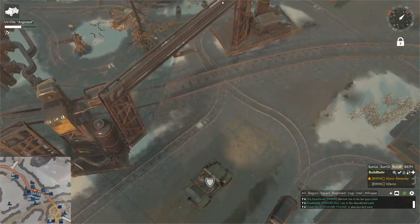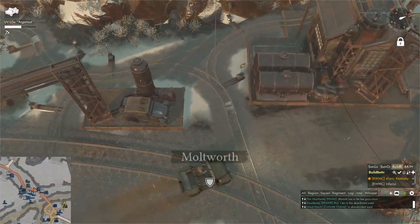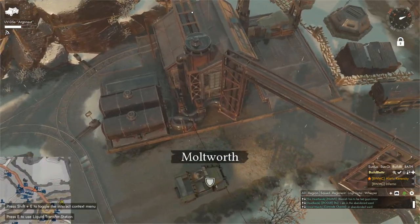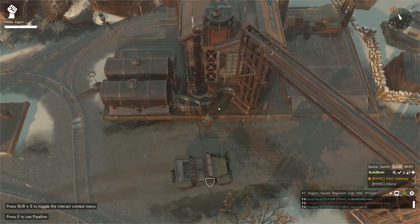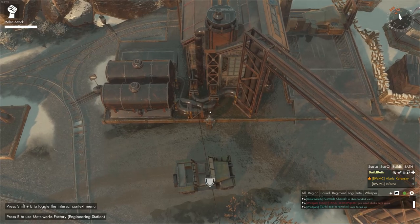All the overhead pipes. All the rail spaghetti. Here's a quad-place pipe that took about an hour to figure out.